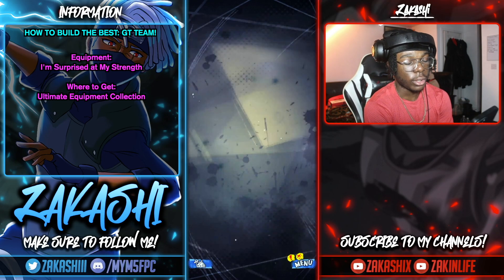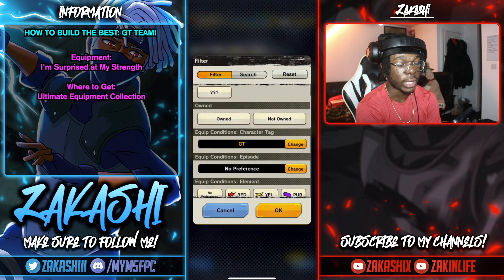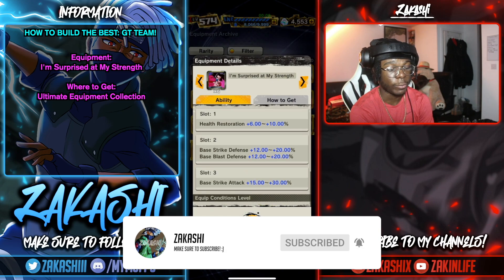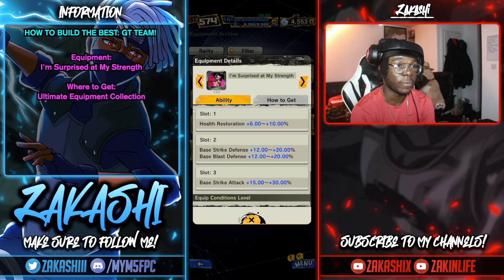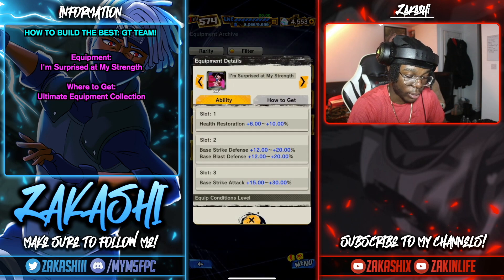Getting into equipment now. Go to Equipment, then Archive, set the filter to GT — that's your best bet. The first one to note gives health restoration, strike attack, and double defense. It's very good for a flat boost and fits on everyone in GT. If you're running Super Baby 2, who increases health restoration on the team by 50%, combined with 17 who increases HP after every combo ends, you can get a lot of value out of it.